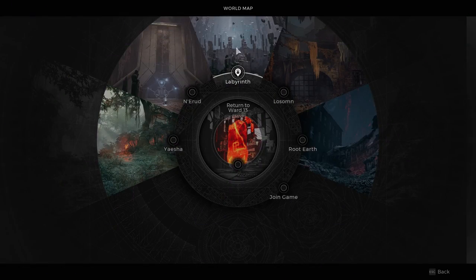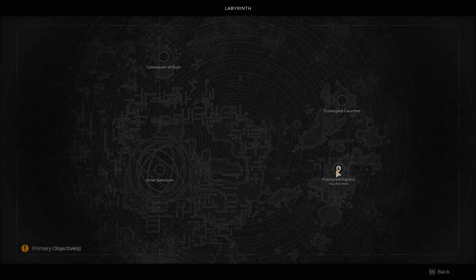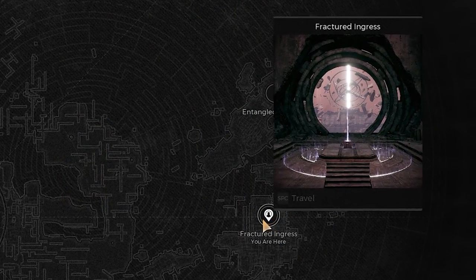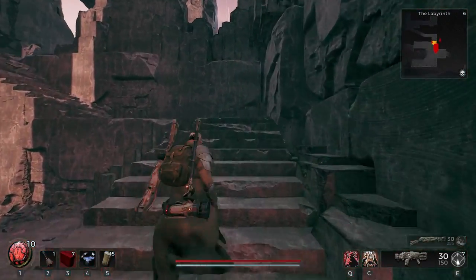To do this, you need to be in your campaign world within the Labyrinth world right over here, so you need to progress until you get to this area called the Fractured Ingress. Once you get to this area it will look like this, and you just have to follow me.